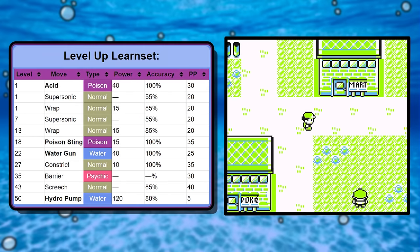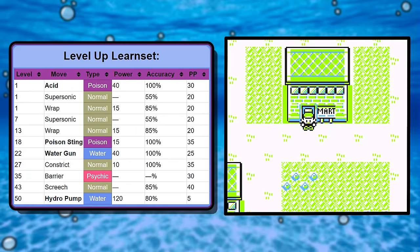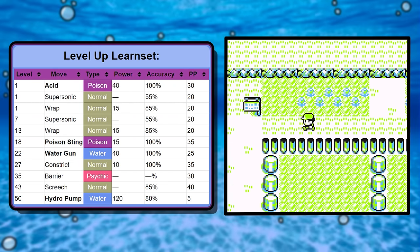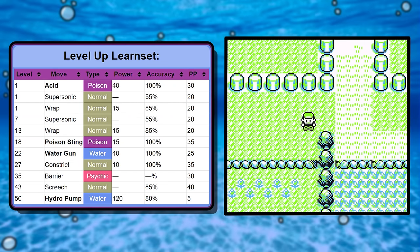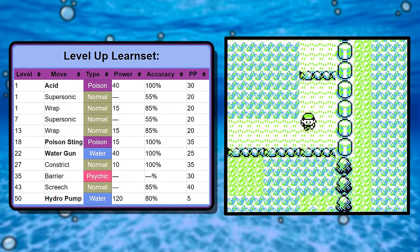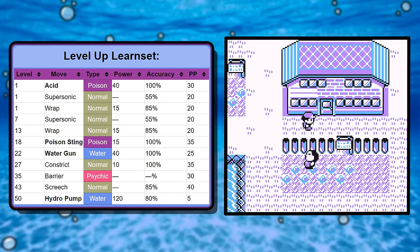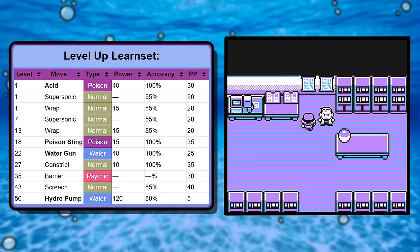Where it gets a little dicey is the level-up learnset. Supersonic is one of the worst moves in the game — I think it's terrible. Wrap is pretty slow and antithetical to a fast run. Acid is all right, not great but serviceable. What sticks out most is that there are no Water moves on the starting learnset, and we'll come back to that.